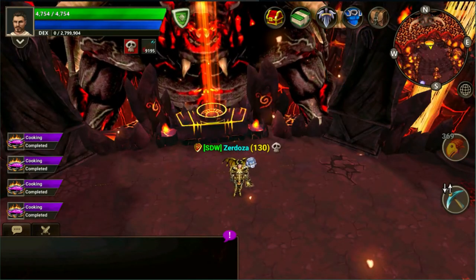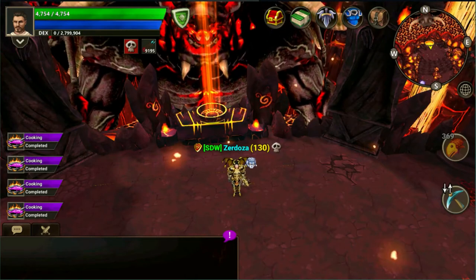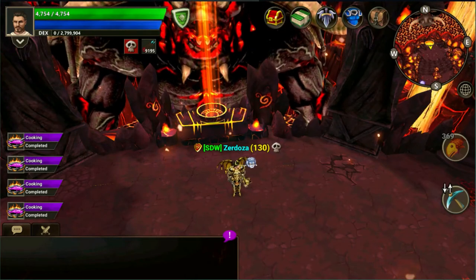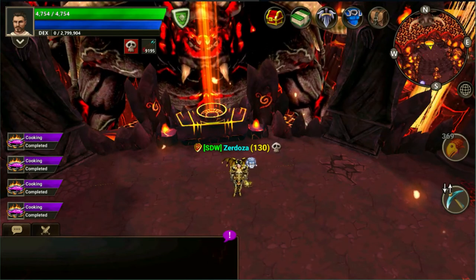The only other change I'm aware of at the moment is that Hull Reavers at level 109 can now aggro on level 130s, which is a great change in my opinion for lower-level stat 130s to level those stats up.